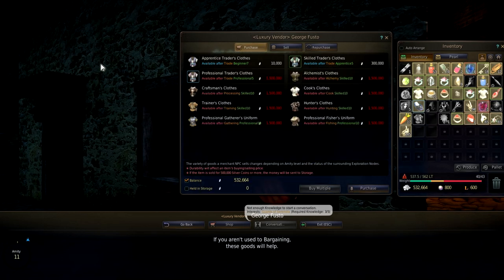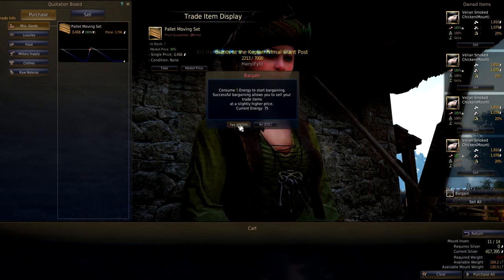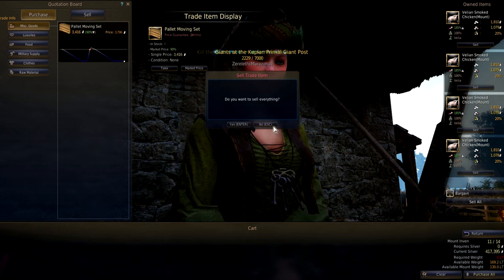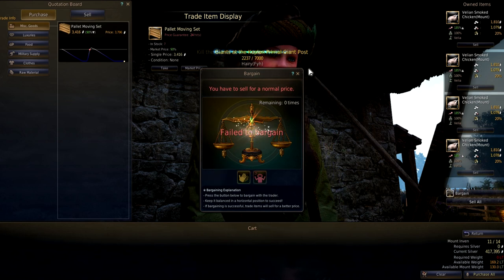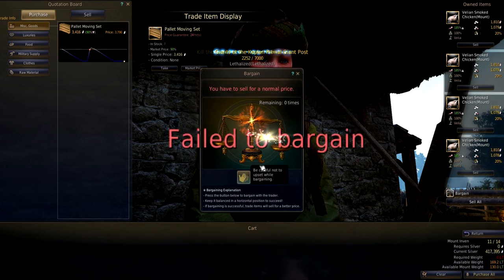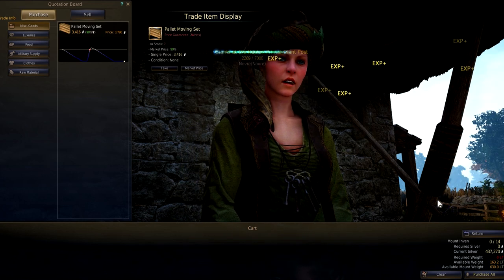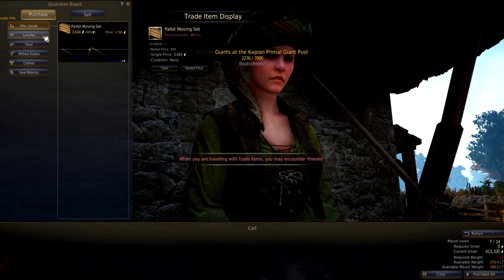Bargaining is a mini-game which seems to confuse a lot of people, myself included. When you sell your goods to a trade manager you can select the bargain option, which allows you to attempt to balance the set of scales in order to sell your products at a higher rate. Each attempt costs 5 energy, and I haven't found a solid system on how to win this — it seems somewhat random but I try to follow the on-screen prompts. If it says something like 'the trader doesn't seem interested' then I aggressively bargain, but if it says 'everything is going according to plan' I use the normal bargaining option. I normally try 3 times but if I fail that many times I stop, because in my opinion it's not worth 20 energy.